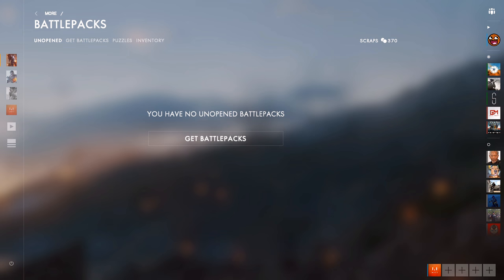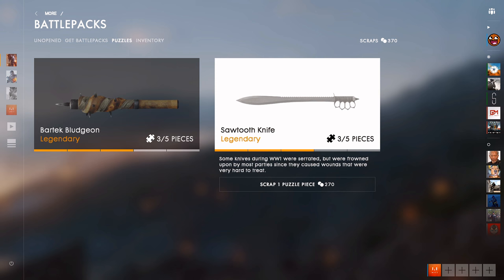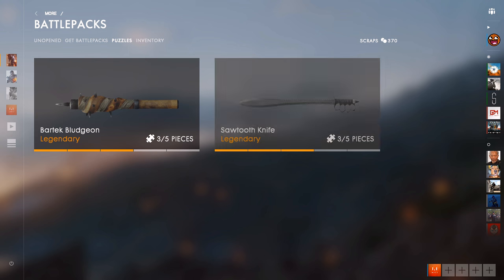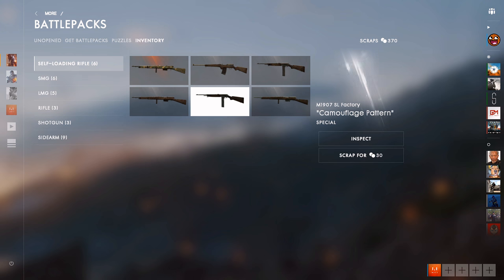Oh — we now have three for the Bartek Bludgeon and three for the sawtooth knife — that's actually really good. We're now pushing further and further towards getting these two unlocked in-game. No packs left, but we're going to go into our inventory and scrap some of the low-level skins.